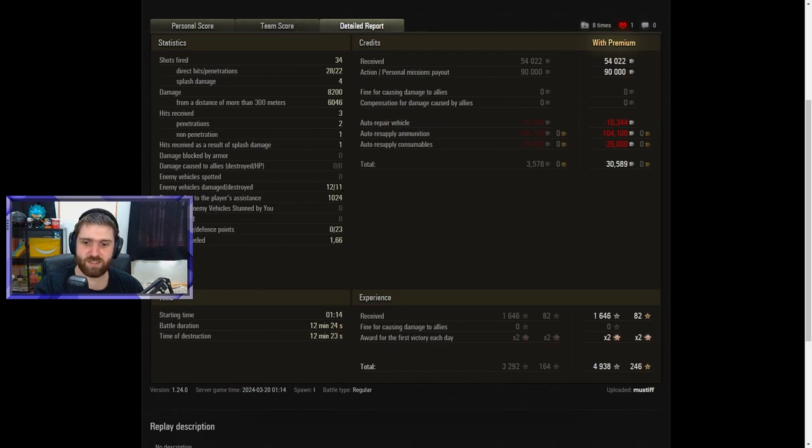Also getting 23 defense points by shooting towards the cap circle against the GSOR, the Scorpion, and the Char Futur 4. Not traveling too much — 1.6 kilometers is a fine amount for a tank destroyer when you can just sit and farm everything in front of you. Still making a small profit with all the gold rounds fired — mainly APCR, a few AP, and a few HESH rounds at the end after running out of APCR and AP, even after resupplying consumables.